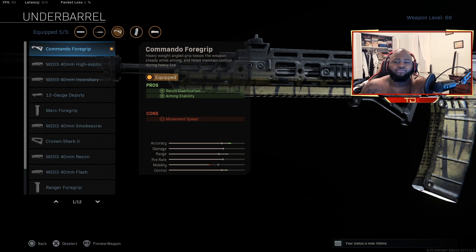Let's hop into the Commando foregrip. This helps with accuracy and is something you must run. I use grips on almost every gun in Warzone, and you must too, especially with this gun. It has zero recoil — this gun is just amazing, it's a beast, it's a beam.